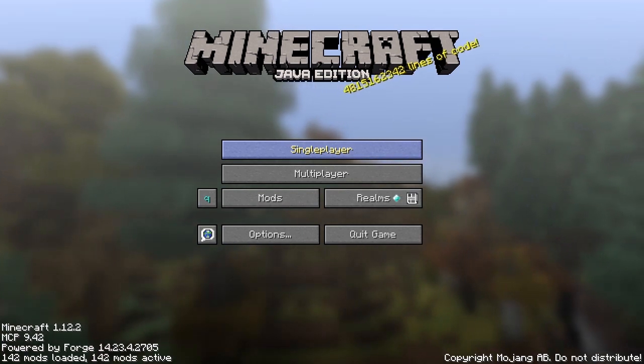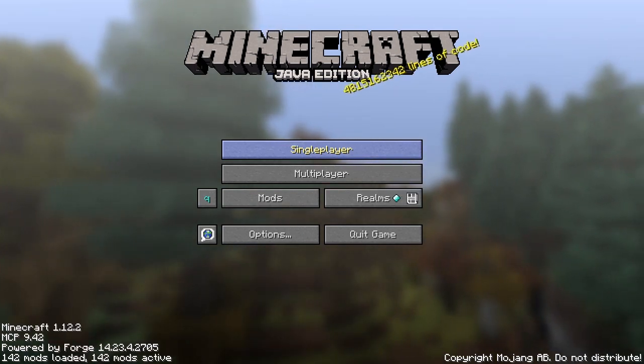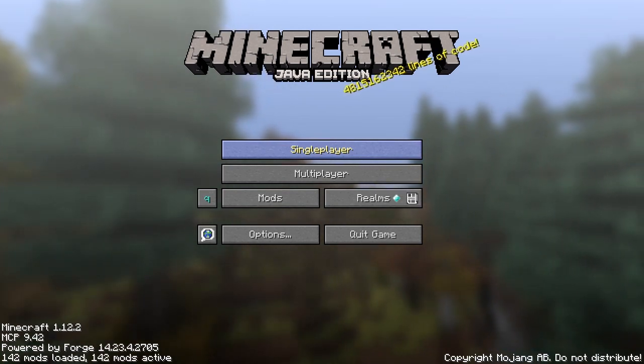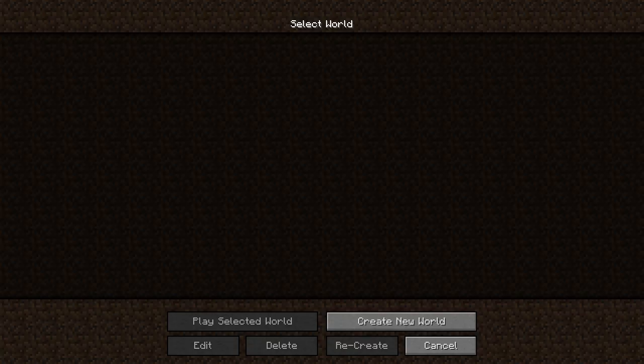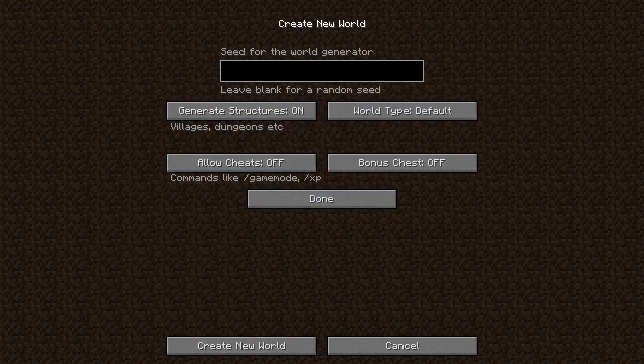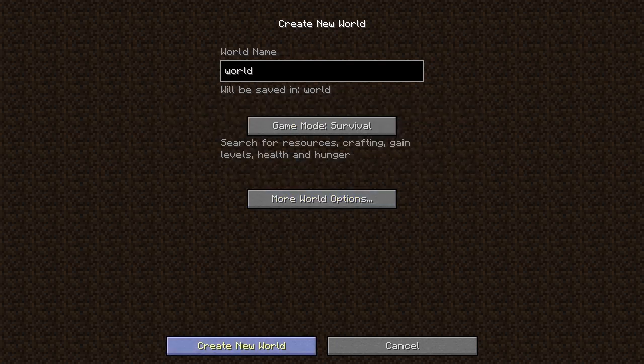Hello everybody and welcome to this new series. It's going to be a real tech pack by Danny and Sun. So let's start by creating a new world. I'm going to create a new world and call it 'world' — very imaginative name. I'm going to put in a seed and turn on cheats, so let's create the new world.